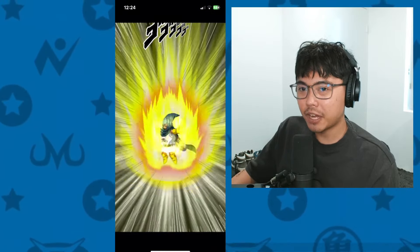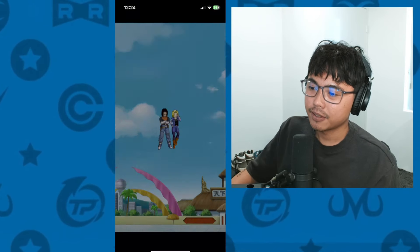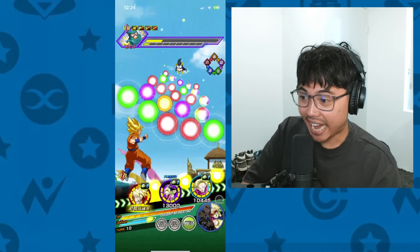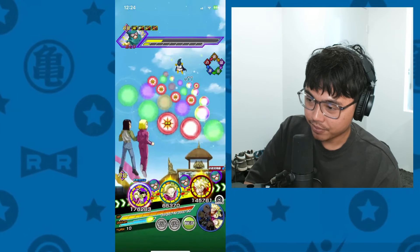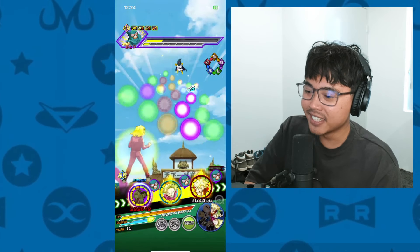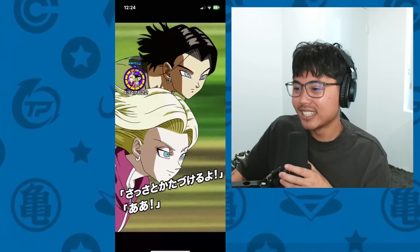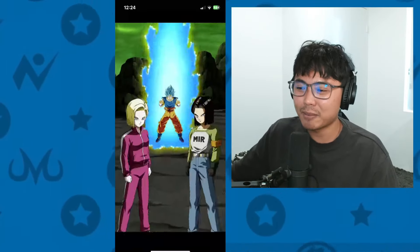It's just amazing what a few EZAs can do for a character. For what I think was probably the second worst, maybe the worst 2023 Dokkan Fest unit, it's now being like top two, top five. Top two is probably too much - maybe top five, maybe top seven. I'm not really thinking about what released in 2023, so probably not top five, let's be honest. Maybe top seven.